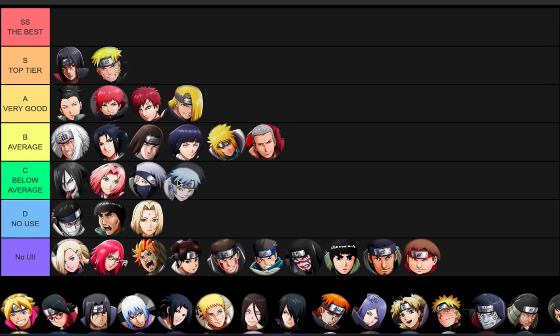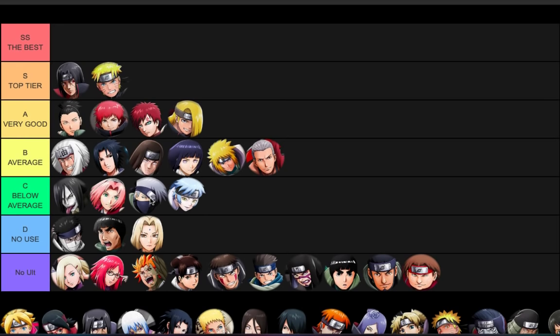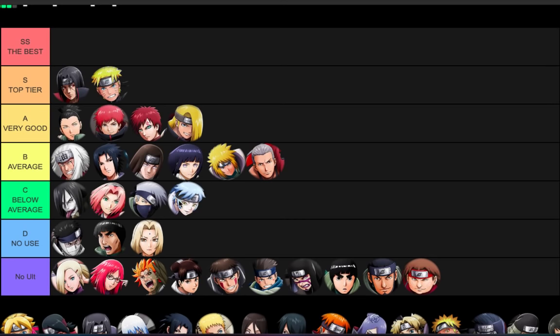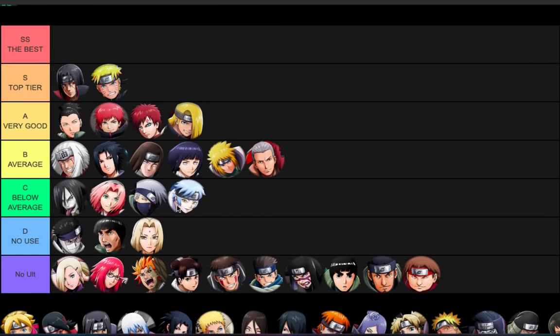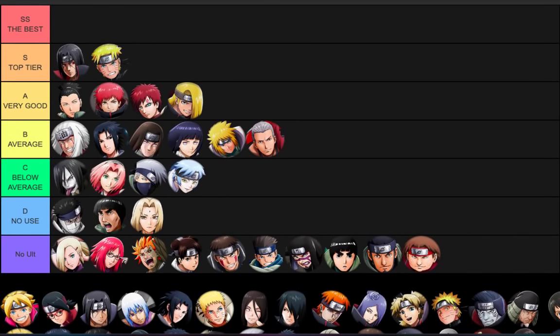Mitsuki - C tier. I don't even remember his rekit clearly. He's got a lightning snake and a wind jutsu. They did Mitsuki so dirty - his rekit did absolutely nothing for him, and his old stuff wasn't even that good either. His kit just really isn't good.